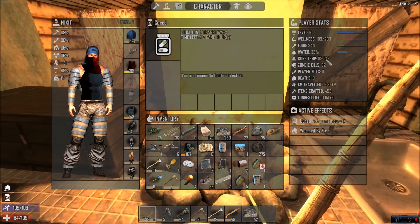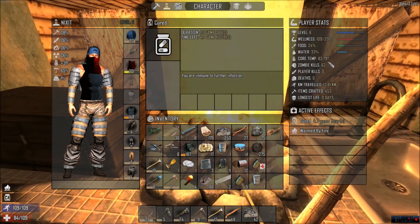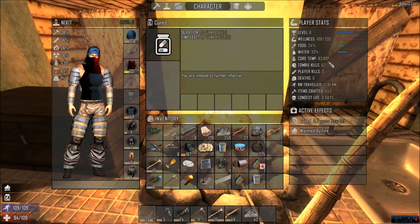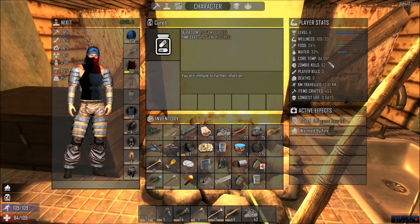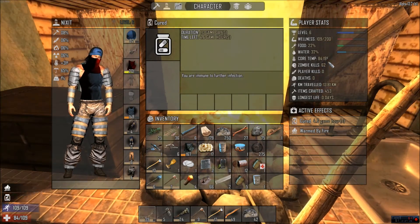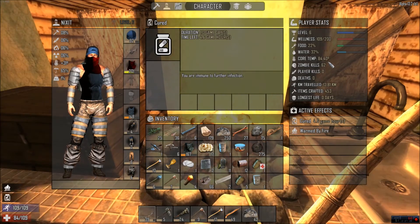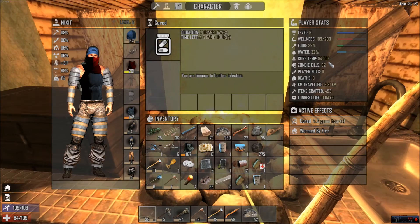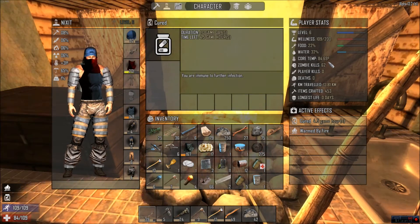We're at 83 degrees core temp, now going up to 84. This core temp will continue to rise — I think 85 or 90 is where it starts to be dangerous. This works conversely in the winter areas. If you're in the snow, you actually want to be in all of that heavy gear.